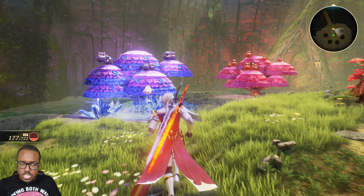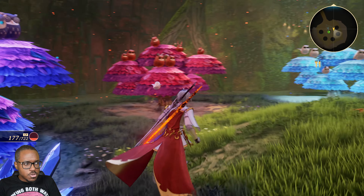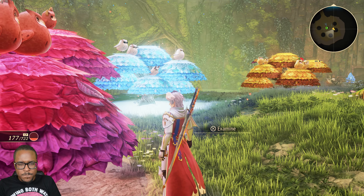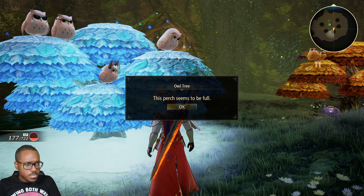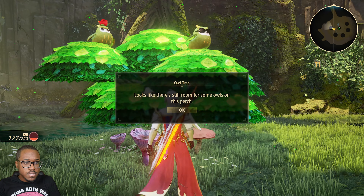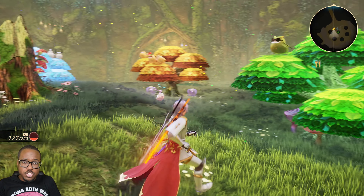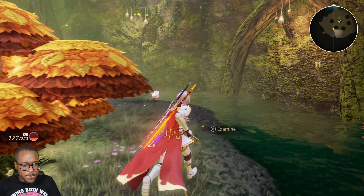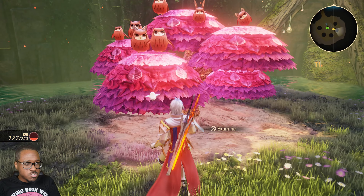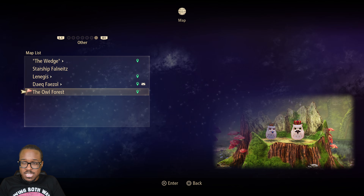The easiest way to tell what regions we have left is to examine each tree. Looks like we're going to have to find some in the first area, Calaglia, Cyslodia, Menacea, Almadria's region, and it looks like we already have a lot of the ones in Pelagian. So we do have quite a bit of owls to go. I looked up a guide — let me just keep it a buck.